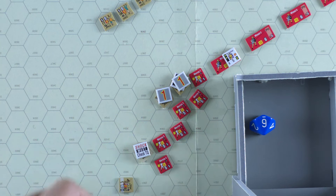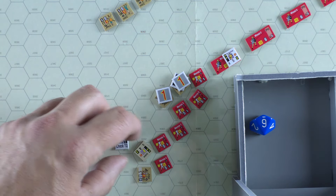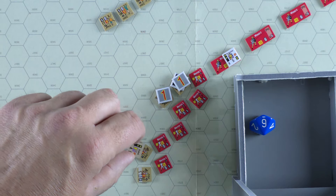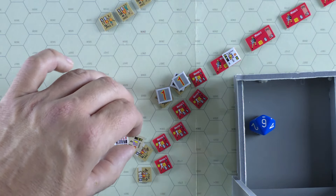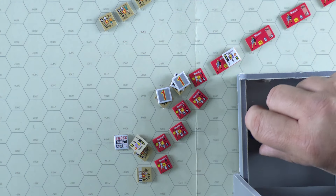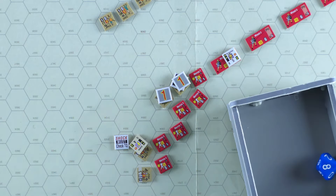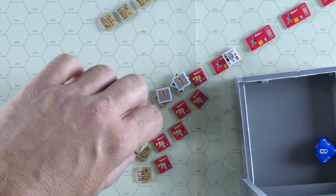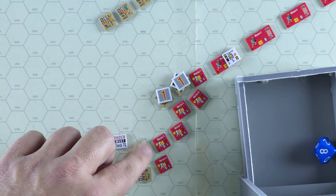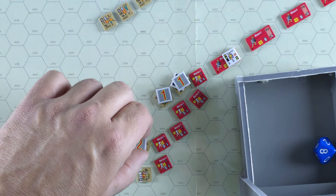They can now advance. We'll take the shock marker away. Here we have another shock with Grabos attacking this unit. It's a six and a five. We'll roll for the Illyrians first — they rolled an eight, so they actually take two cohesion hits. We'll roll for the defenders: they got a three, so they pass.